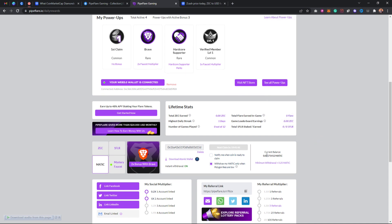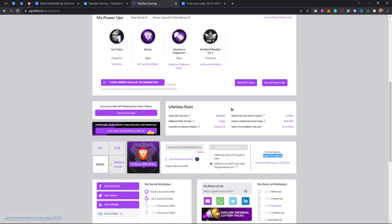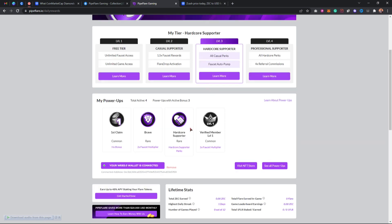I currently have this balance and my next claim is in 19 hours, so I just have to wait. Go to the link in the description below to do this yourself. Instead of seeing my balance, you'll see 'Connect Your Wallet' — click on that to connect your MetaMask wallet.